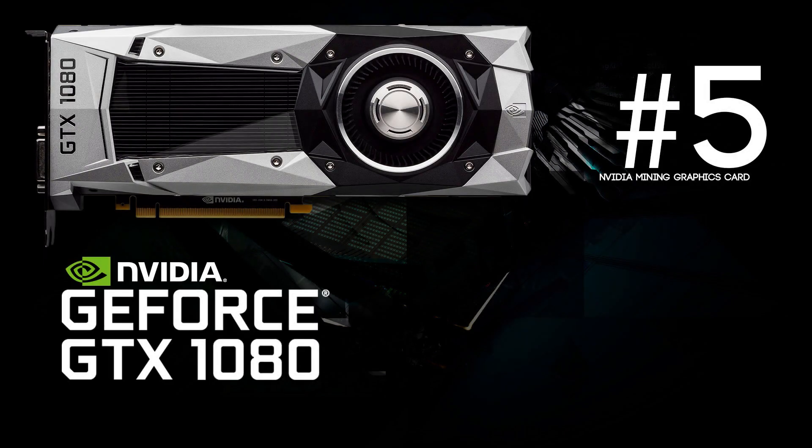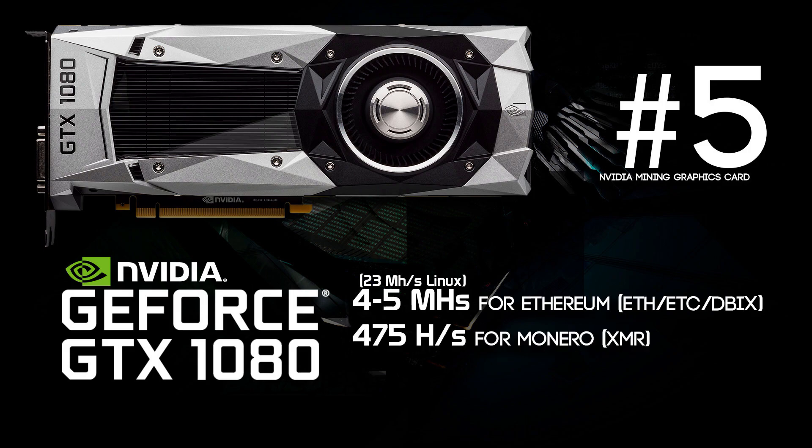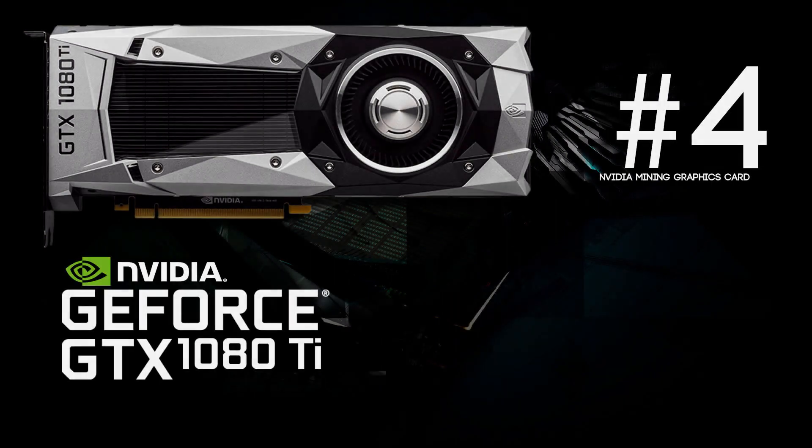The first card we have is a GeForce GTX 1080, but it's pretty bad at Ethereum mining because it can only reach 4 to 5 megahashes per second. If you turn it into a Linux system it will go up to 23 megahashes per second. For Monero this card is hashing at about 475 hashes per second, and for Zcash we have 600 to 625 solutions per second. This card isn't too bad, and if you want to do some serious Zcash mining this card is pretty badass.